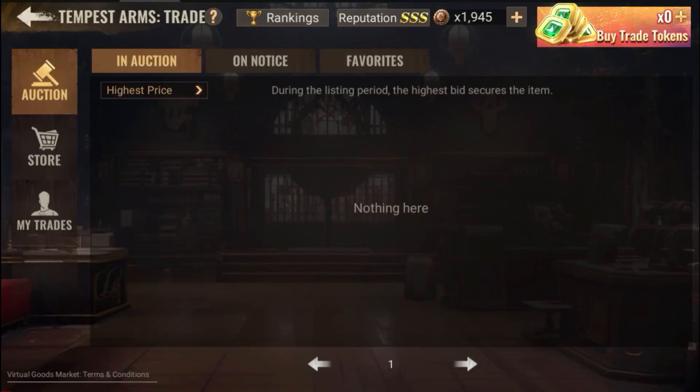Greetings everyone, so finally we have trading online and here I wanted to explain how to use this, because I have seen a lot of people sadly making mistakes whenever they try to put some item on the auction house. Guys, please don't put garbage inside here — nobody's gonna buy that. The prices alone are ridiculous; you put some purple shitty item and you expect people to buy it.